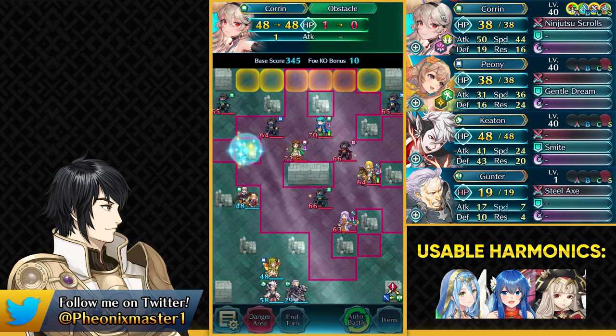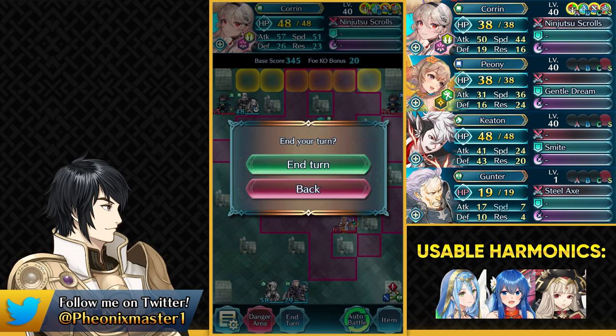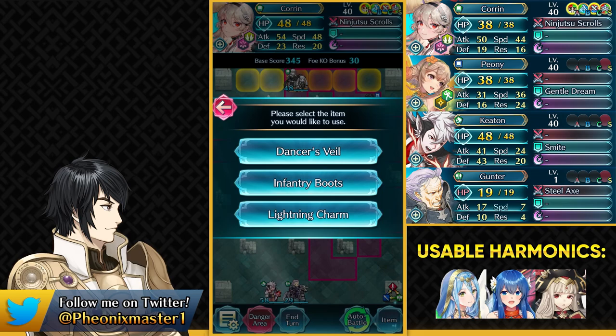Ninja Corrin just makes this extremely easy as we can destroy this obstacle. Just move 1 space ahead, and now we can smite Peony so that Ninja Corrin can go and take out this Blue Thief and also block the passage for this Green Thief. We got the Infantry Boots but we don't really need it — Ninja Corrin already has tons of mobility and we can still manage without it.